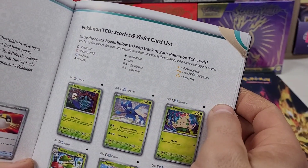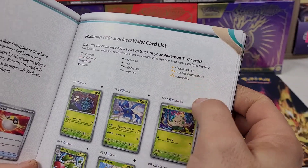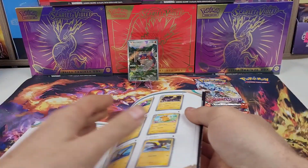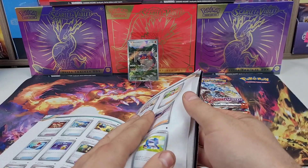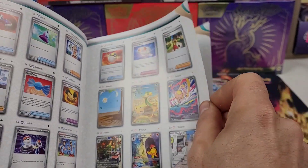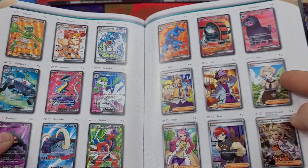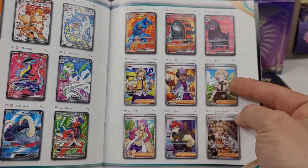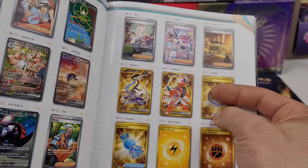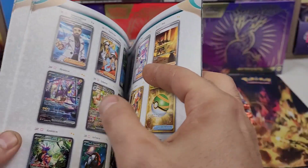There are some new rarities. You can pause and read the set list if you want. We're going for any of the single, double, or triple gold stars. Single star is basically the character rares or illustration rares. There are the golds. Basically without the set being released, that Miriam is still the most expensive card, like it was with the Japanese base set.